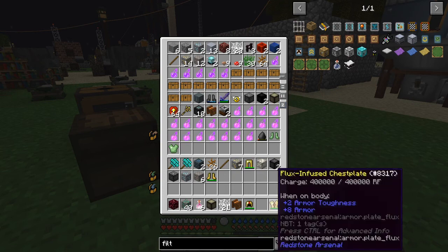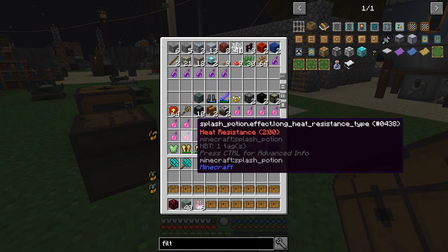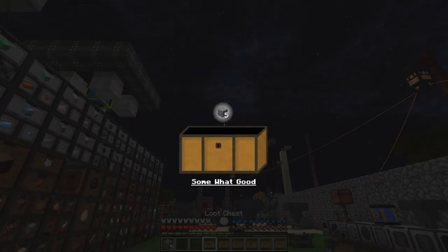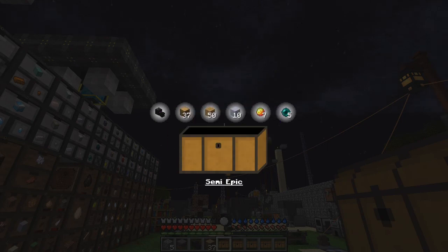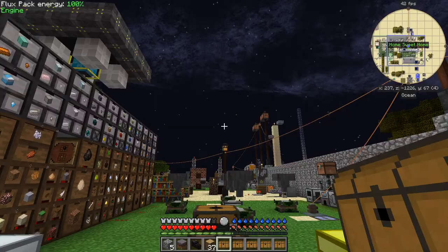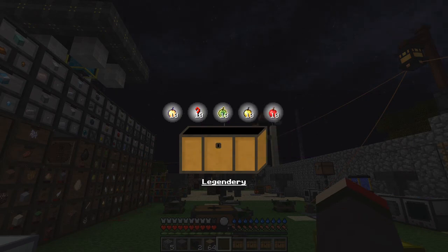I've already filled a diamond chest of stuff - isn't that incredible! Let's see if we can get rid of them, and we've still got another 15 chests to open. Cobblestone, don't need any. Mycelium, don't really need any of that. Another dragon's head - semi-epic. Wood, clay and blocks, and ender pills. More food. Another dragon's egg - my goodness. Lots of apples - that's the diamond apple, but that seems to be broken at the moment.